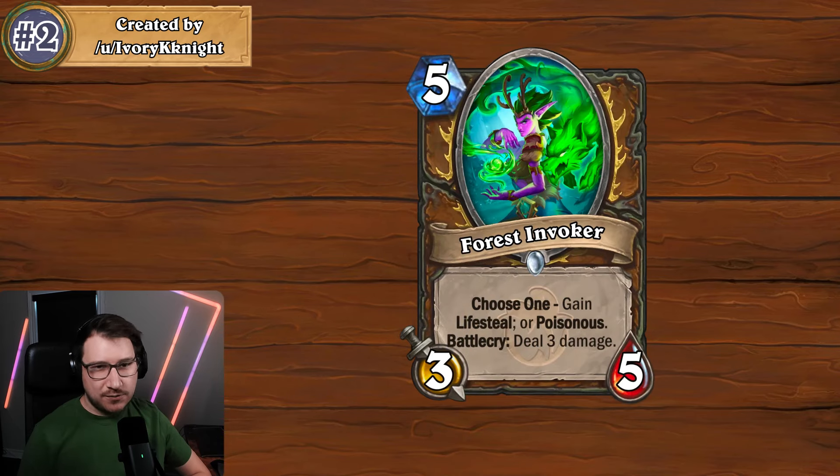The second card this week is Forest Invoker. It is a five mana three-five druid minion with Choose One: gain Lifesteal or Poisonous, and Battlecry: deal three damage. This card can be useful in just so many different situations — it can take out a threat and leave a Poisonous body on the board, or take out a threat and leave a Lifesteal body on the board to gain you some life.